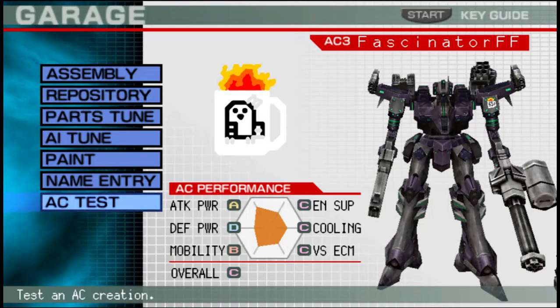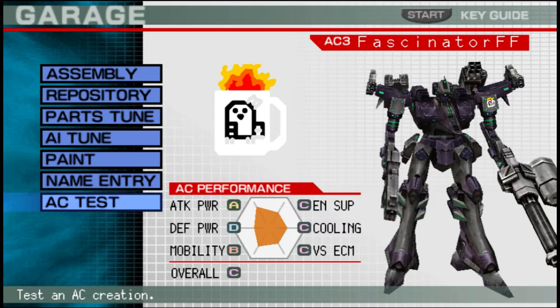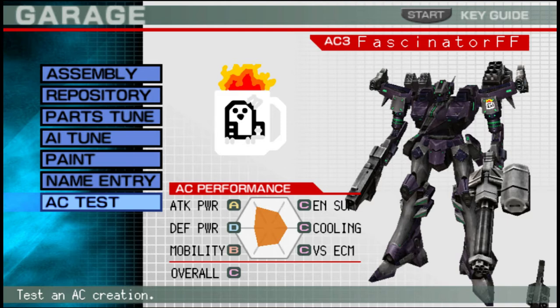Good morning. Got a question today that I'm pretty sure everyone's asked themselves at least once going through LR multiple times, which is what would happen if the Fascinator and Oracle faced off at any point. I'm pretty sure the obvious answer would be she would get crushed in her normal form and completely wipe him out in the Ultimate one.